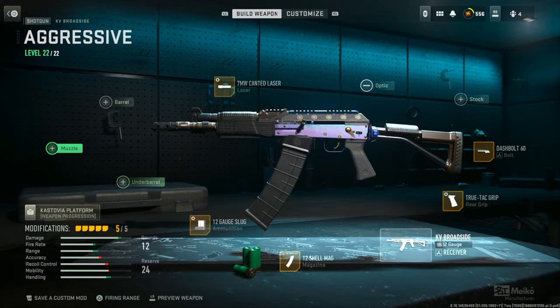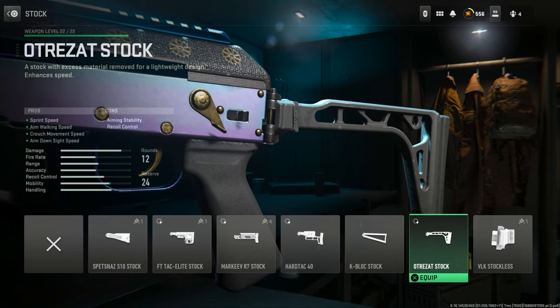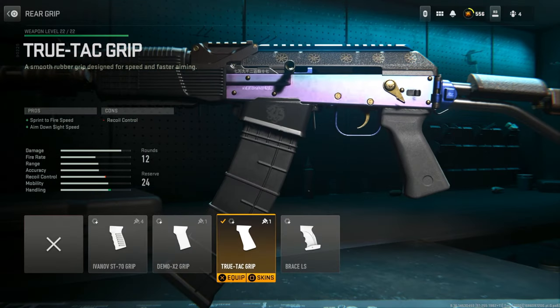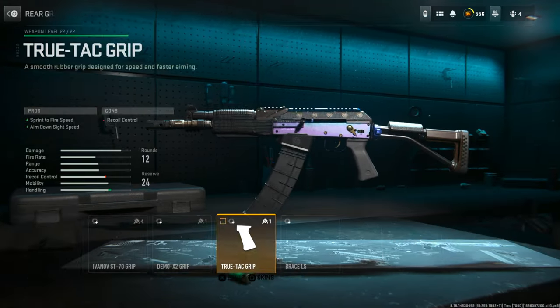I took off the choke — normally a no-no for slugs — but because of the nature of this gun being more spammy and aggressive, I'm going to be up in people's faces so I don't need to focus on range as much. If you notice it feels a little wonky, you can swap it for the True Tack grip, which I'm using because it gives sprint-to-fire speed and aim-down-sight speed. You could also rock the Marquee or Ultra Zat stock, but they give about the same ADS benefit with no sprint-to-fire speed benefit.